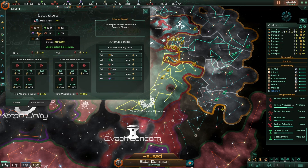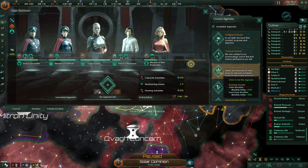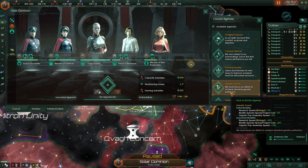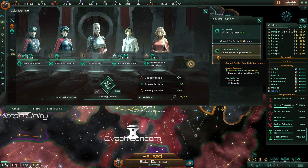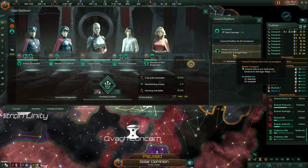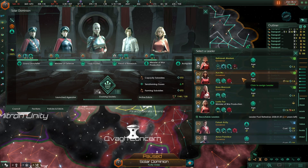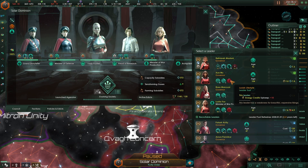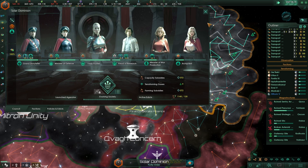Get unlocked here. Monthly unity. Grand storyteller. March priest. There we go.